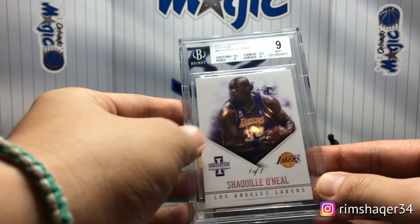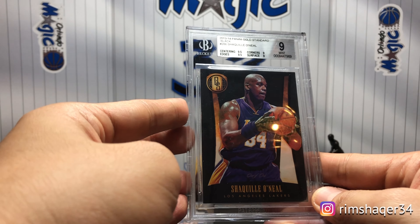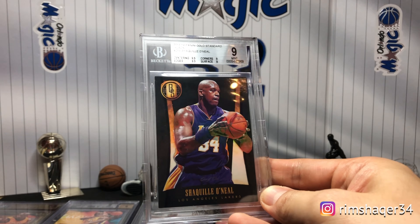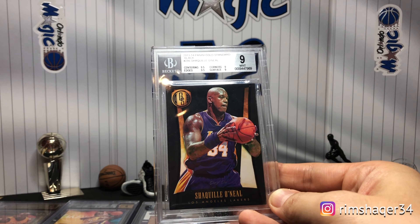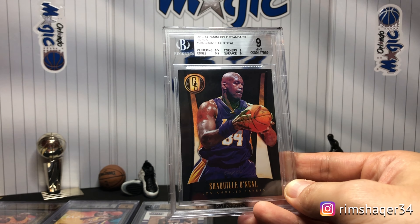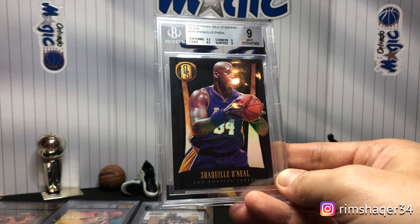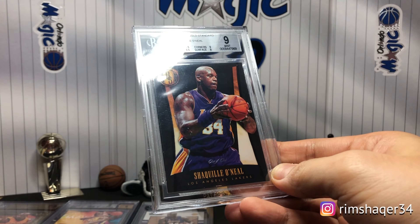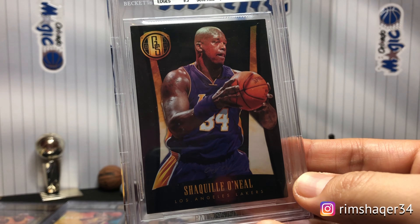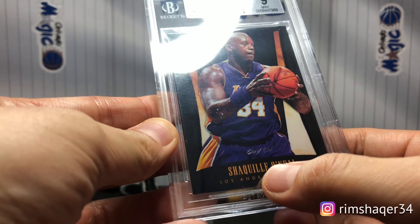Then I got the 13-14 Gold Standard Black. Gold Standard is usually all gold, but this black version seems like black gold to me. It doesn't really shine but if you look closely there's a refractor effect on the card. The one-of-one stamp is right down here.